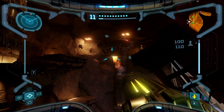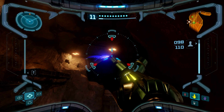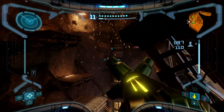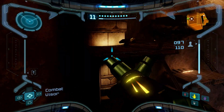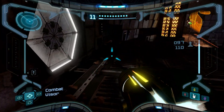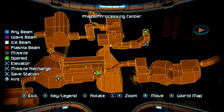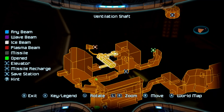Someone else is shooting at me — a turret. But there should be some invisible platforms, right? I don't see any right now. What the hell is it even talking about? I feel like I'm just wasting my time trying to find something that really doesn't exist.